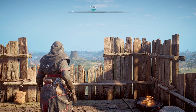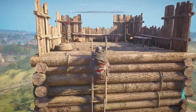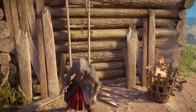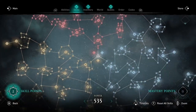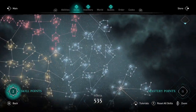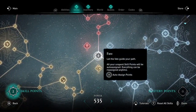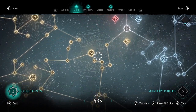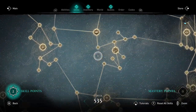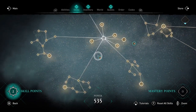Welcome to Assassin's Creed Valhalla. I'm Amber, here with a quick video on the new skills added in title update 1.6.2 in December of 2022. I believe this will be the last set of skills added. You'll see I have an Eivor here at max power at 535, so after equipping these two new skills, the max power will be 537.